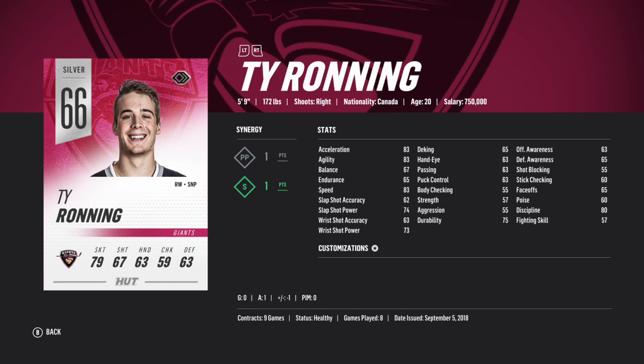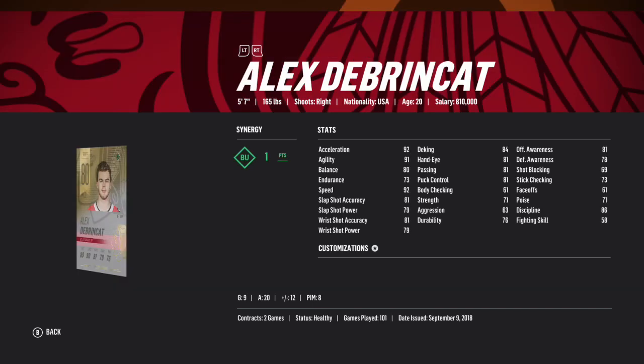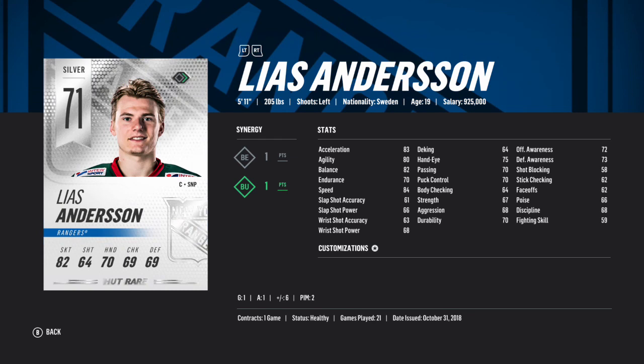I picked Ronning for my silver player because of his speed, which is actually on par with the majority of the mid-tier players in HUT at this point, going up to almost 90 after boosts. He's a stud in the middle who can speed up the ice, and while he might not be the best defensive forward, he's got decent enough stats to work out pretty well. My fourth line is a mixture of players I wanted to make sure wouldn't put me over, so I capped myself at about 205 overall.